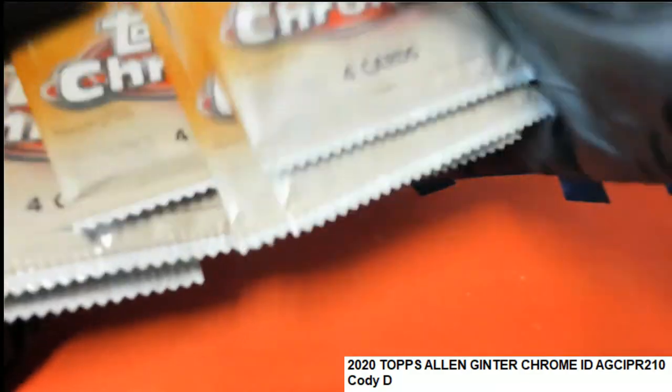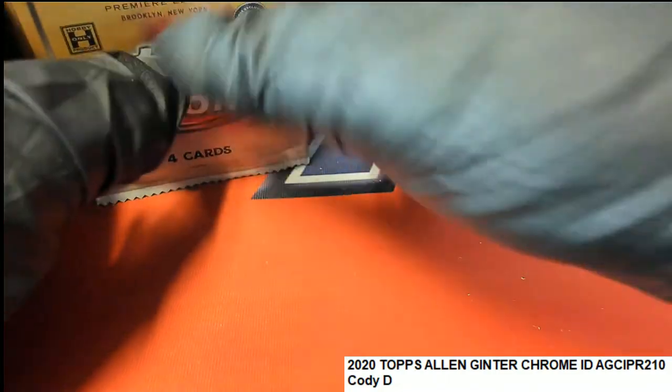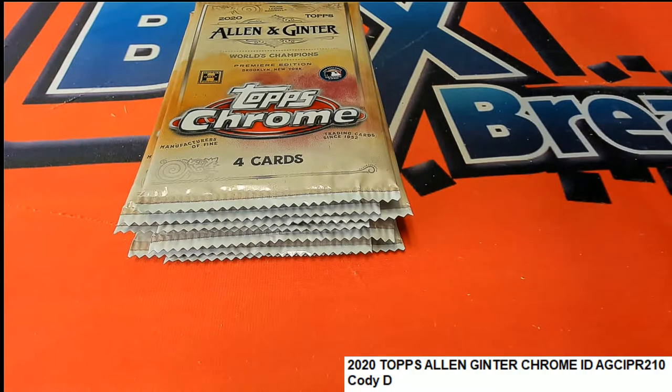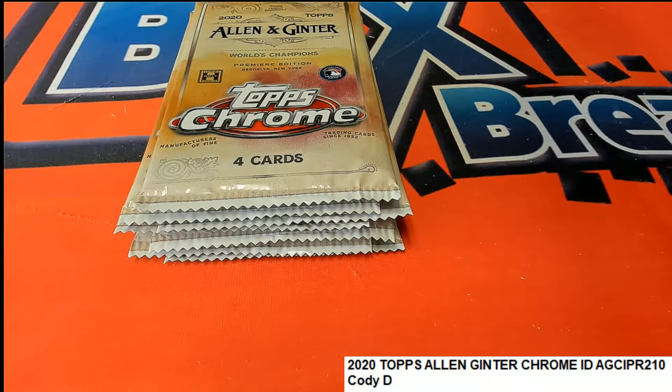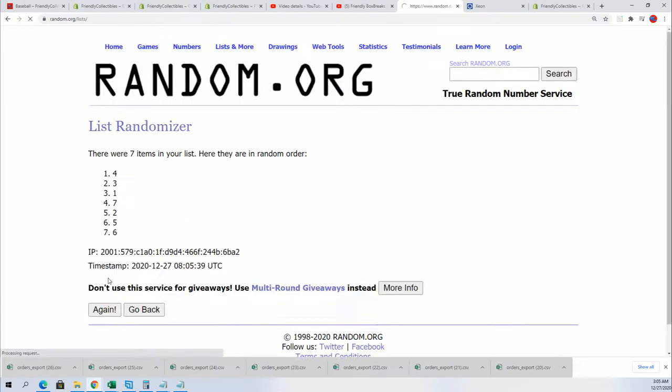One, two, three, four, five, six, seven. Okay, so you got three out of seven. We're going to put it through the randomizer. Let's see what Cody gets here — seven times through, we'll use the top three numbers.